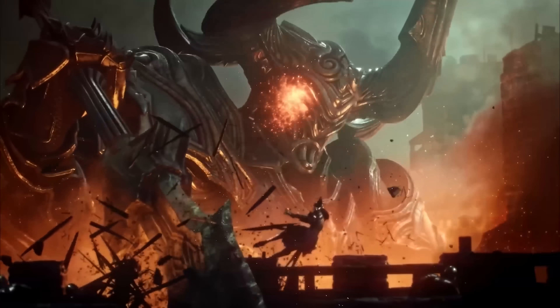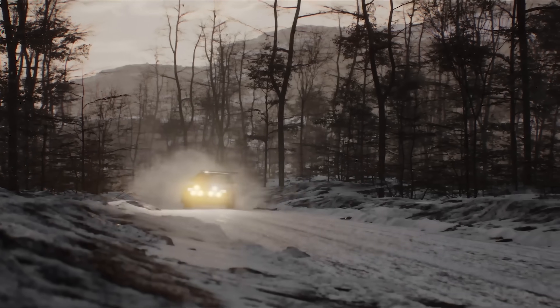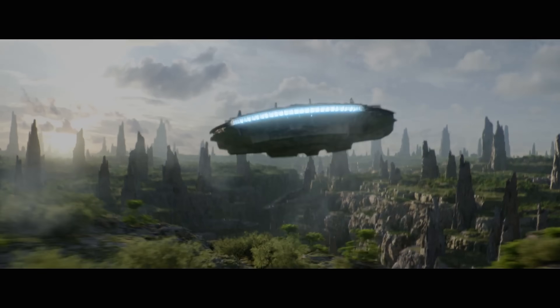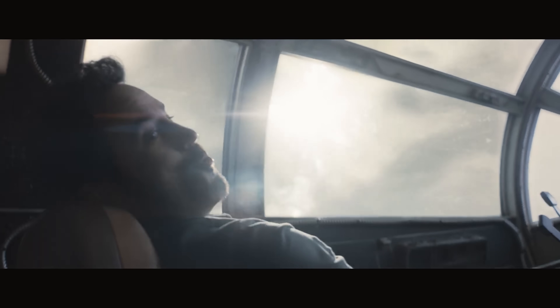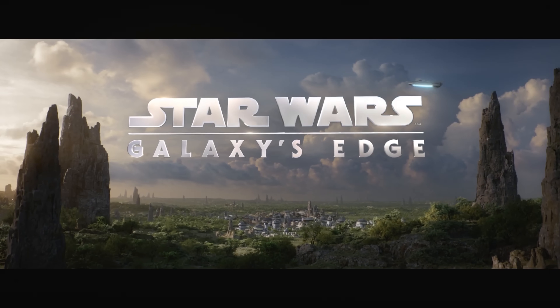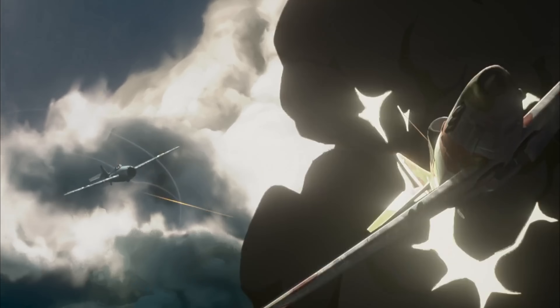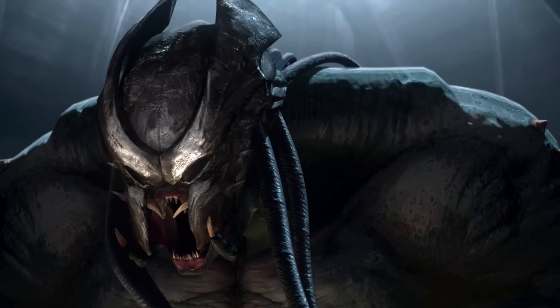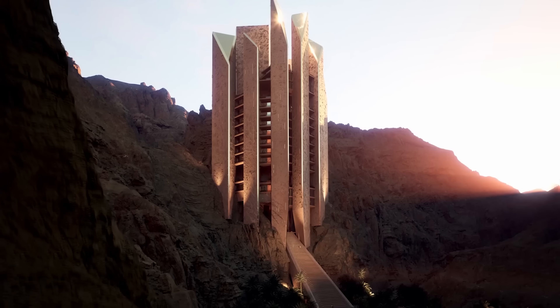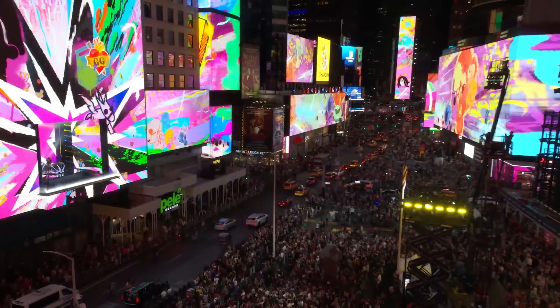While Unreal Engine may still predominantly be known for video game development, it's clear that it has quietly spread its reach throughout many other sectors of the entertainment industry. The galaxy of Star Wars is practically united by Unreal, with shows, games, and theme park rides all making use of the engine. Elsewhere, the tech is being used in many filmmaking corners, from pre-planning desert sequences in Dune Part 2 to entire movies like Predator: Killer of Killers and Rogue Trooper. One thing seems certain: that list will only keep growing as new studios and creatives begin to experiment with Epic Games' versatile technology.